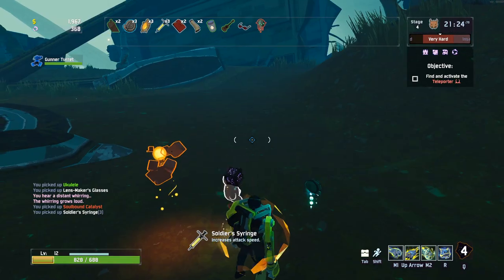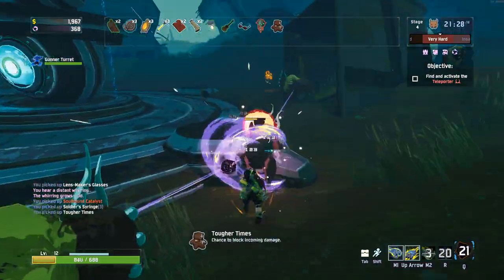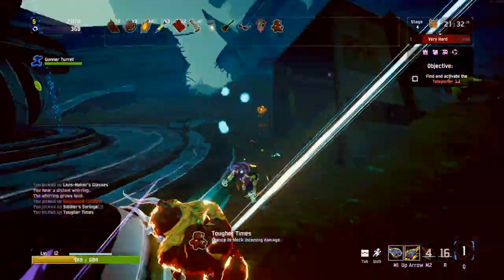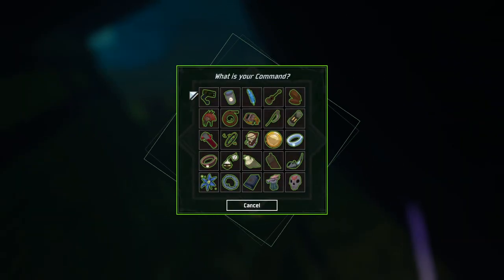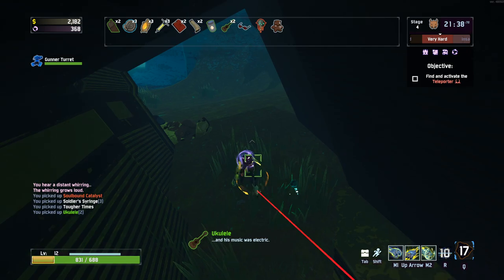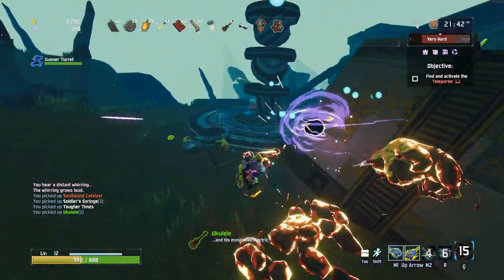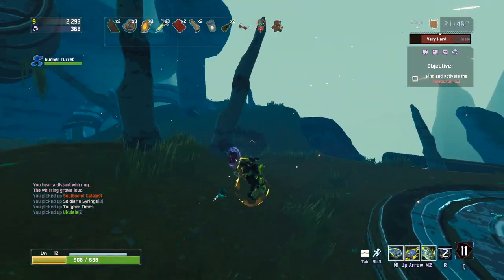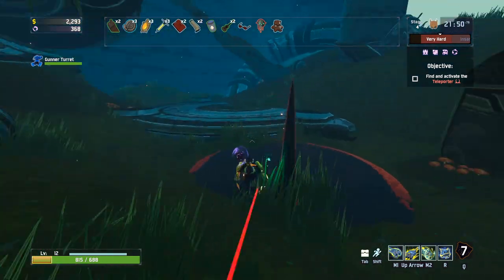We've got a lot of different choices for legendaries here - there's a lot of really good ones. But by far my favourite is this one: Kills reduce equipment cooldown. That stacks pretty high - it gets a bit mental. Let's also take a Teddy Bear for a bit of reduced incoming damage. We're going to have Primordial Cubes going off everywhere. And then in terms of greens, let's go for another Ukulele - we want to be spreading our damage as far as we can. We haven't even done the teleporter event yet - that's the crazy thing.